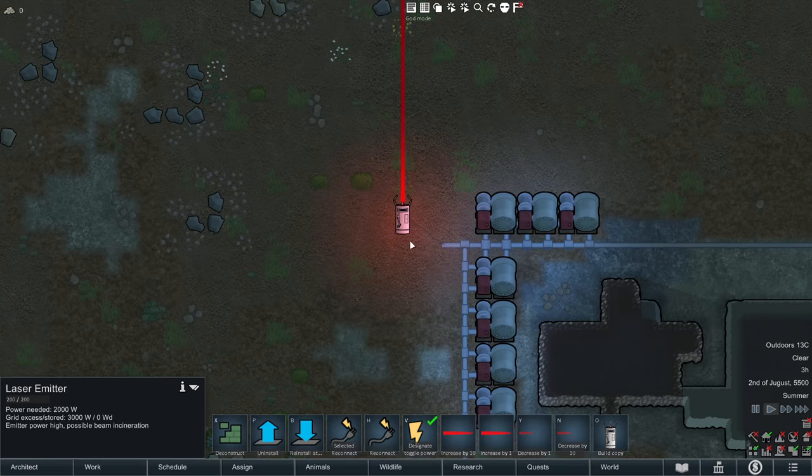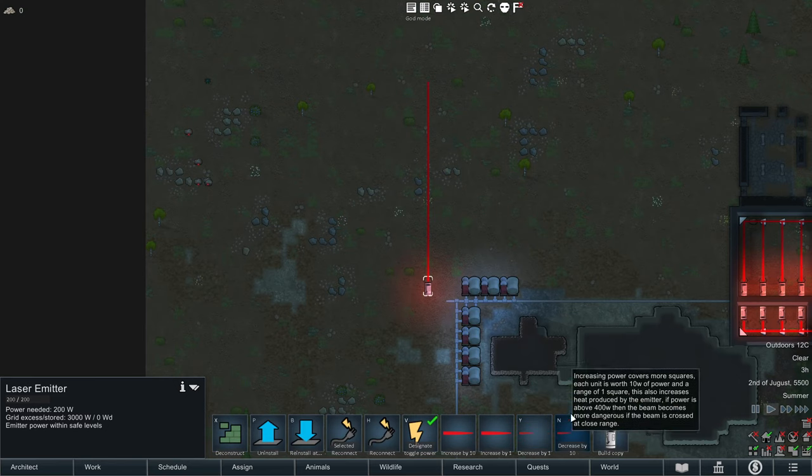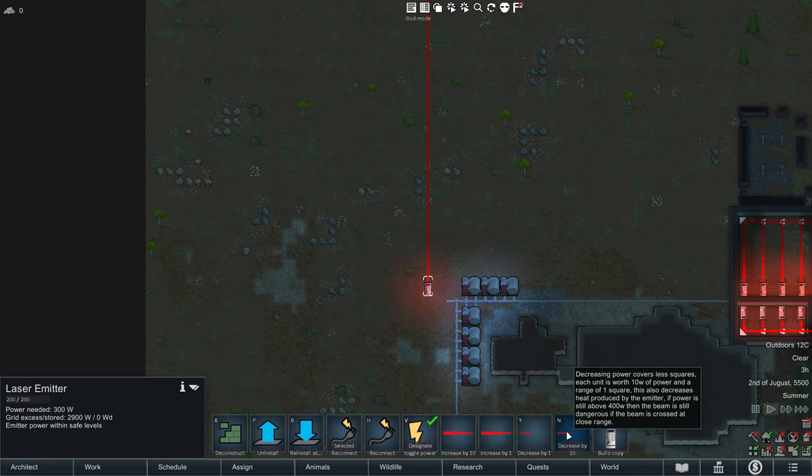The basis of any laser contraption is the laser emitter. This thing creates the beam and can have its power consumption adjusted. Doing so will increase or decrease the range of the beam, but increasing the power too much comes with its own set of hazards that some won't consider as features.